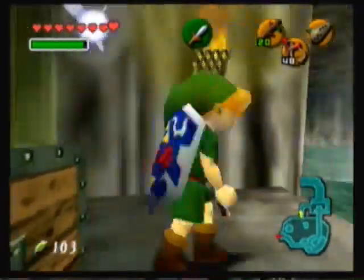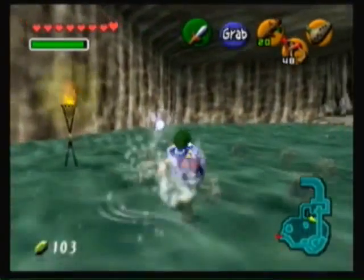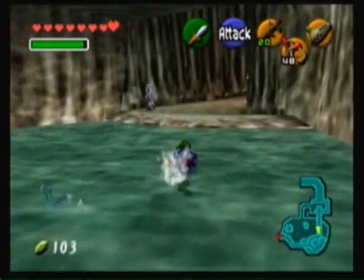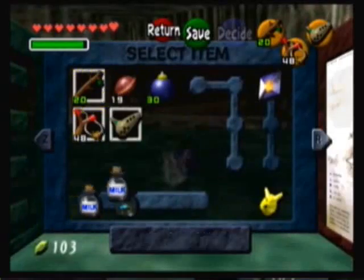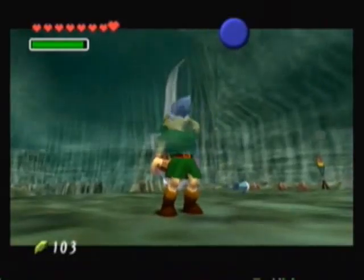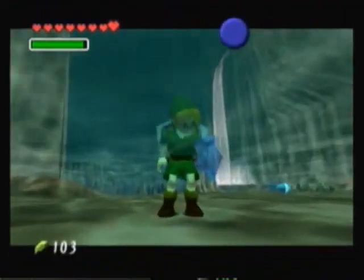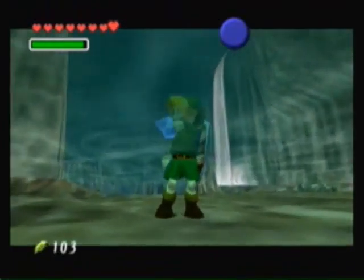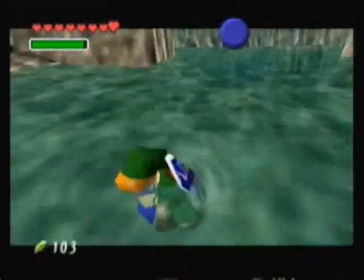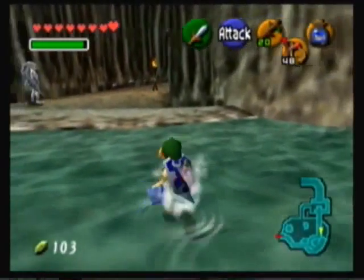Now we have to climb back to where King Zora was and head to the left, and talk to a Zora to start a minigame of sorts in order to get the Silver Scale. But before that, let me have a drink. I actually need to empty that bottle in order to catch some fish, which I am going to need in order to open up dungeon number three.